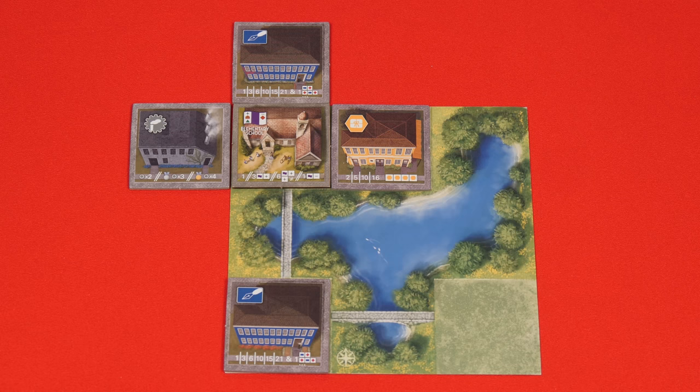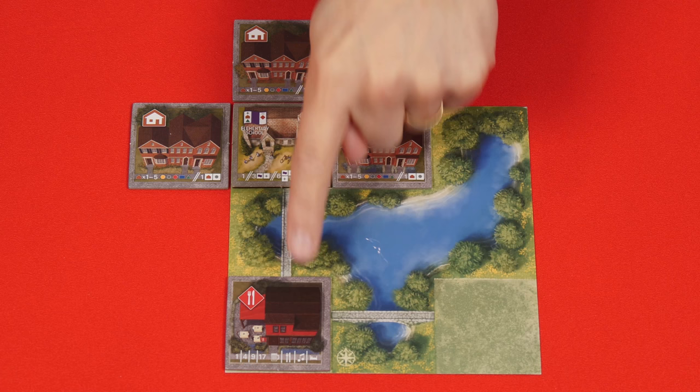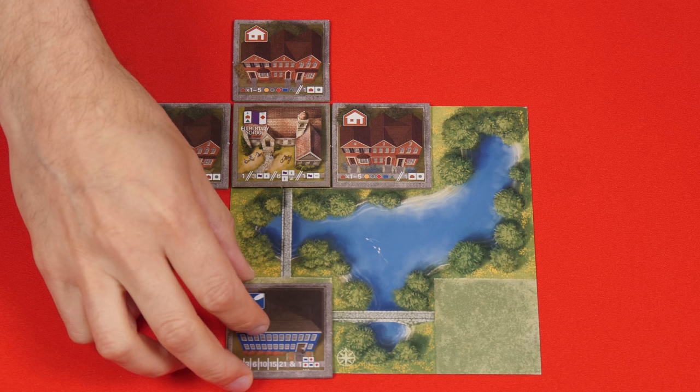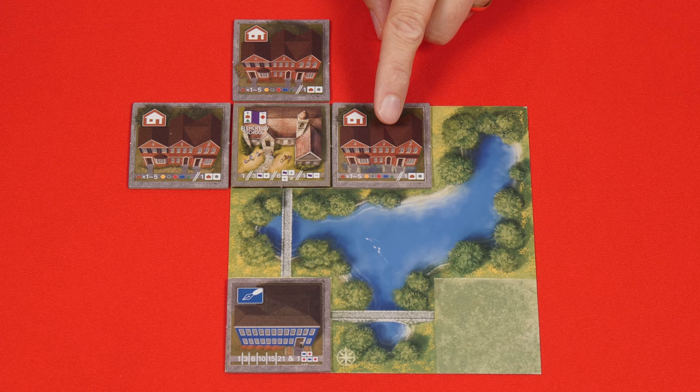But now let me switch things around. Here it's now actually surrounded by three of the things it likes — houses. However, as long as there's at least one negative building tile adjacent to it, then it will also only score one point. It doesn't matter what else is adjacent. For now though let's remove this negative building tile and replace it with something neutral. As long as a civic building is adjacent to at least one of its positive types of buildings it will score three points. So in this example because it's adjacent to at least one building type it likes — a house — it will be worth three points. The extra houses here don't increase its score.